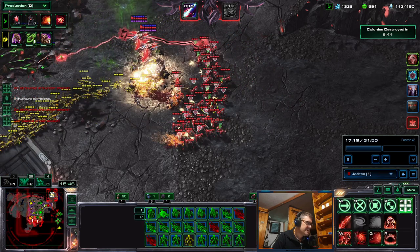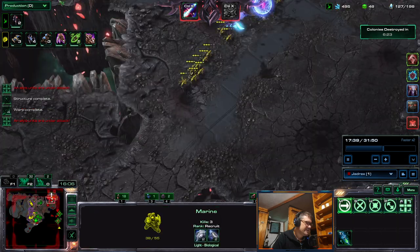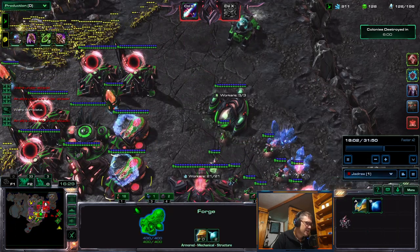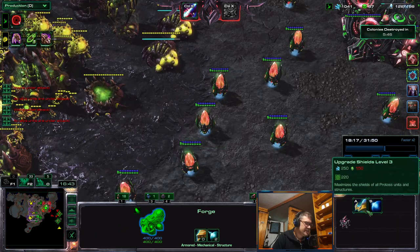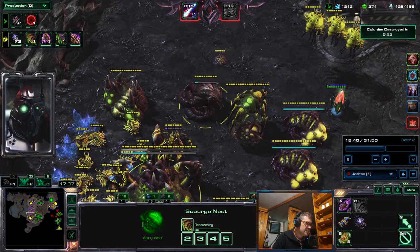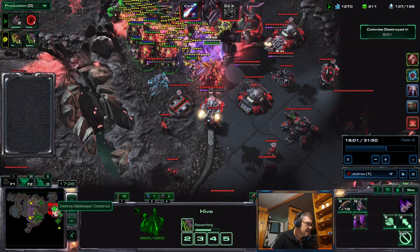These truck waves are pretty annoying on this map, because you have a truck wave and then an attack wave from the other side, so you need to do a lot of stuff. Good thing is for Alarak — these overcharges where Zerglings tank and then overcharge kills all his stuff. Jedrex is actually pretty good with upgrades. KJ is getting armor — I would skip armor here because in this prestige you cannot have a Scourge nest, so I would go for attack upgrades instead.